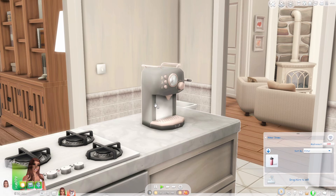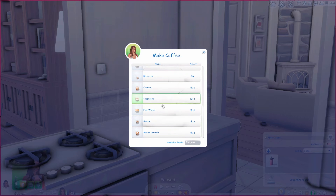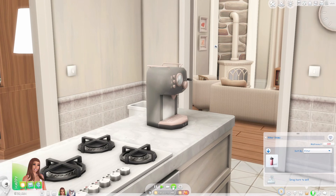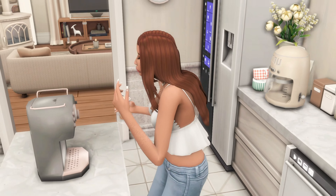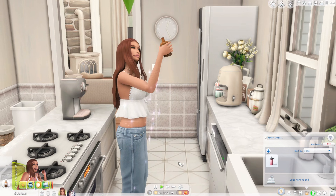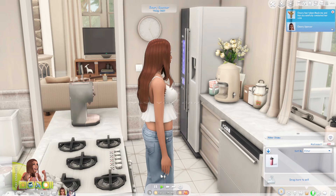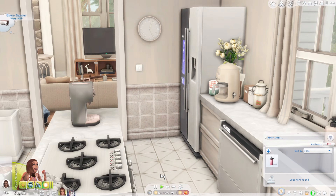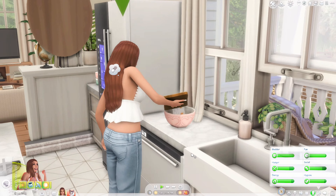This next mod is the Home Barista, which is so cute. You get this object in build mode, tap it, and you get all these cute drink options — like a latte. She goes ahead and makes the latte, which looks so cool. I think you can download extra drink designs for this mod. It's definitely a cool mod and I absolutely love it.